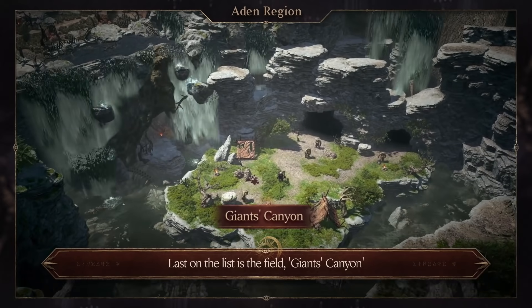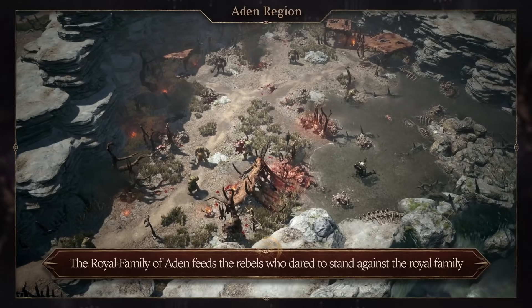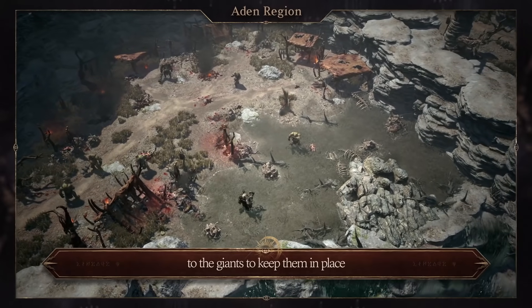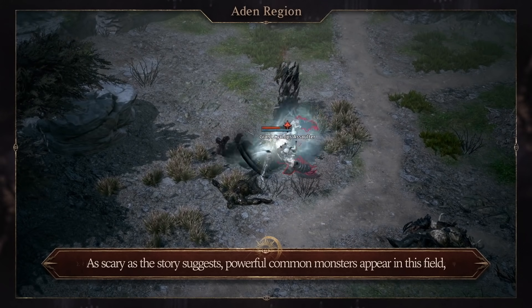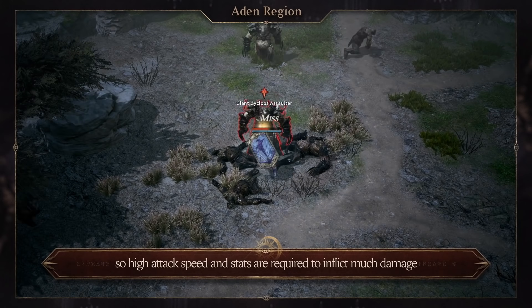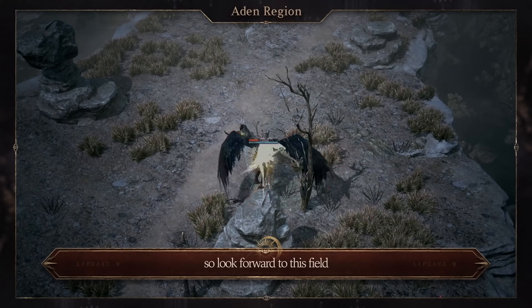Last on the list is the field Giant's Canyon. This is where the giants that are driven out to the outskirts live. The Royal Family of Aden feeds the rebels who dare to stand against the Royal Family to the giants to keep them in place. As scary as the story suggests, powerful common monsters appear in this field, so high attack speed and stats are required to inflict much damage. As difficult as the field is, you can gain a lot of experience, so look forward to this field.